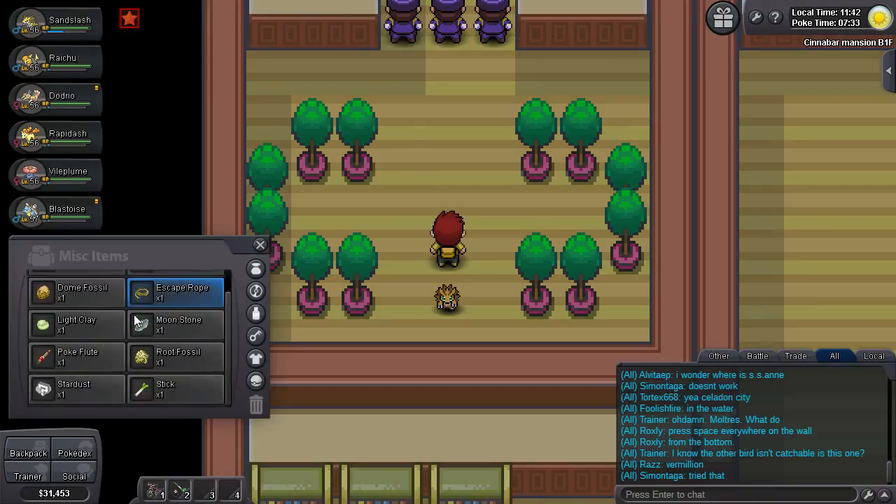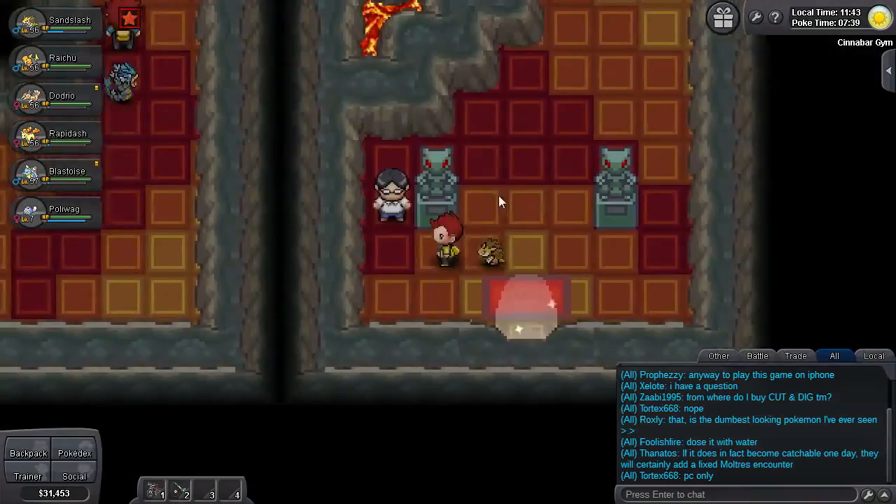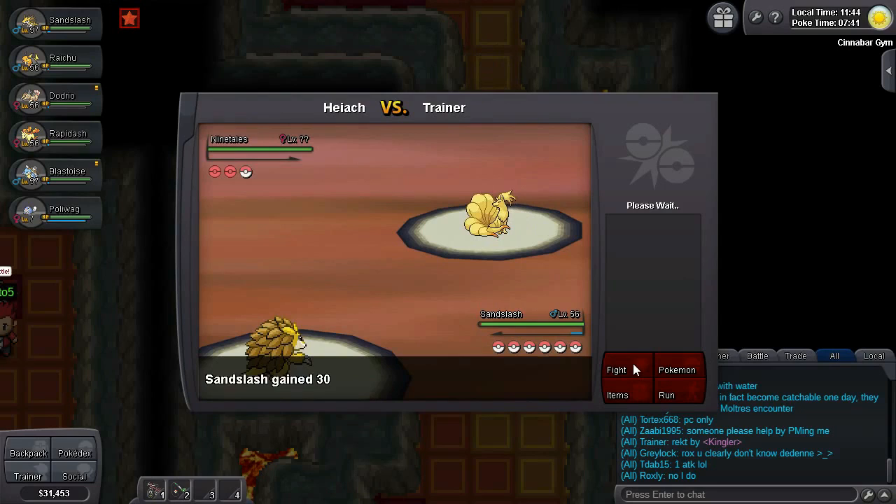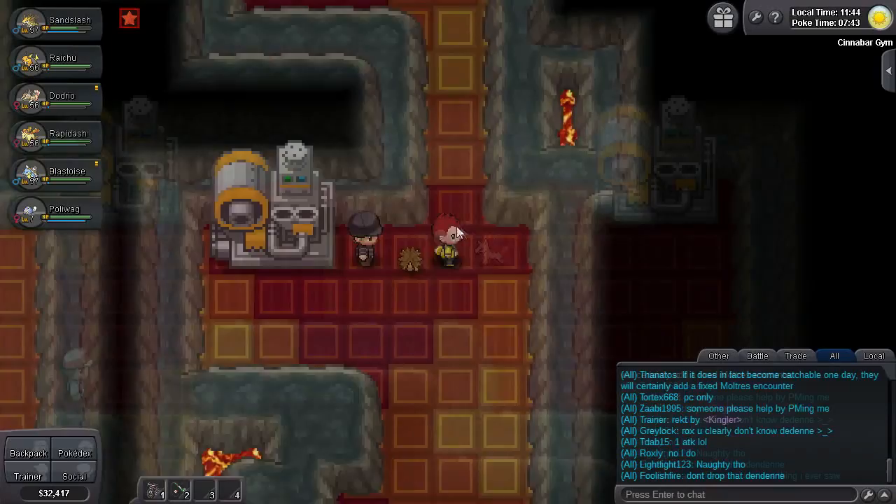At this point I escape roped out. Now it's on to the Cinnabar Gym. The first trainer you fight will have a Vulpix, then he'll switch to a Growlithe, and his final Pokemon will be a Ninetales.